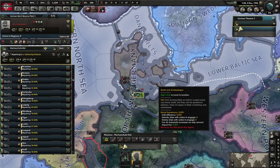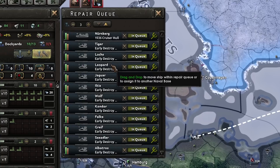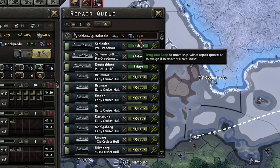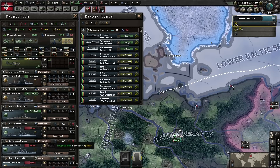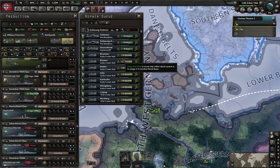To find repairs in progress, go back to the production screen and select the naval repair queue. Here you can see ships currently queued up to repair. There is a limitation on how many you can repair at the same time — that is determined by how many naval dockyards you assign to repairs. When you assign naval dockyards to repair, they are pulled from the production queue for maintaining and constructing ships. In this case we have assigned three, and we've got 24 days for the top ship.